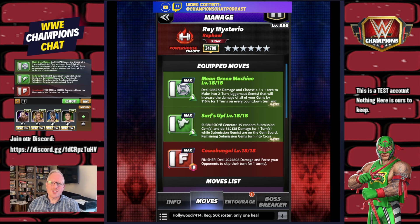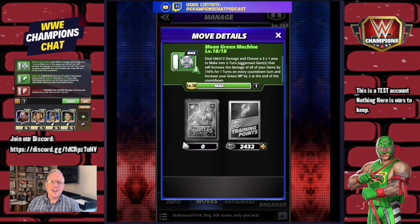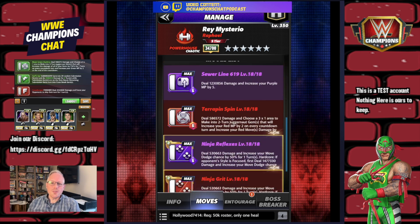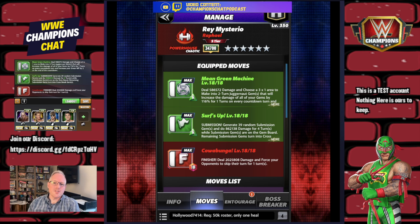The last move set is the one I like best, though I still don't love it. The Mean Green Machine is 6 MP green — deal damage and choose a 3x1 area to make into two-turn juggernaut gems that increase the damage of all your gems by 116 for one turn on every countdown, then increase your green MP by two at the end. Surfs Up is 6 MP green sub — generate 39 random submission gems doing 862k damage for four turns, with the remaining turn into cross break gems. So you've got gem damage buff and cross break gems that should break the board.